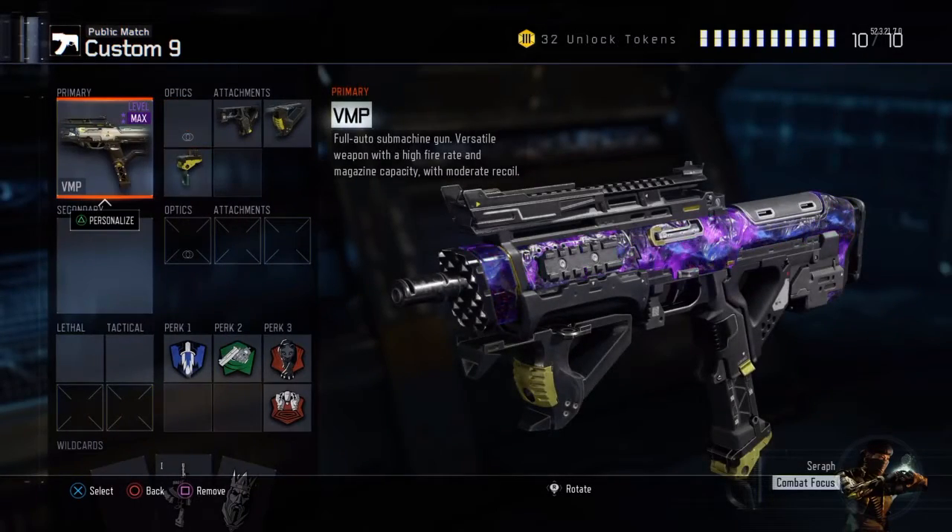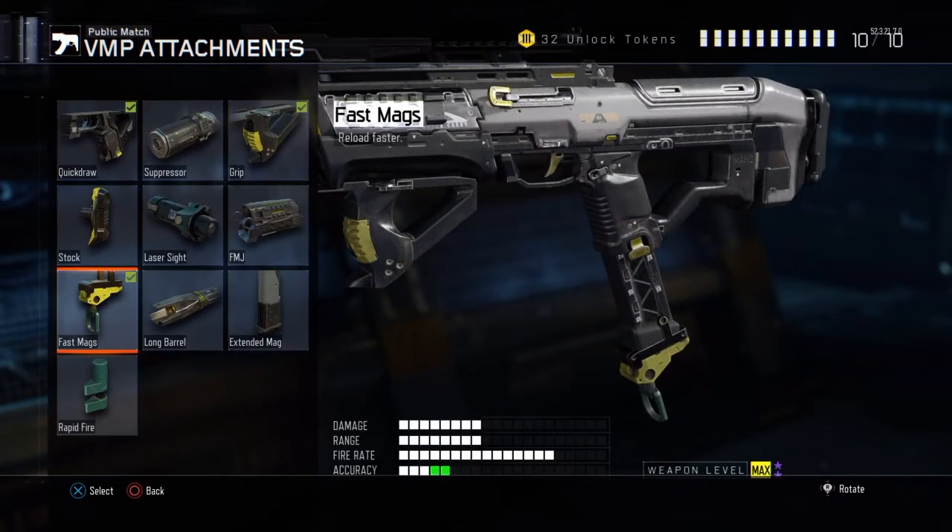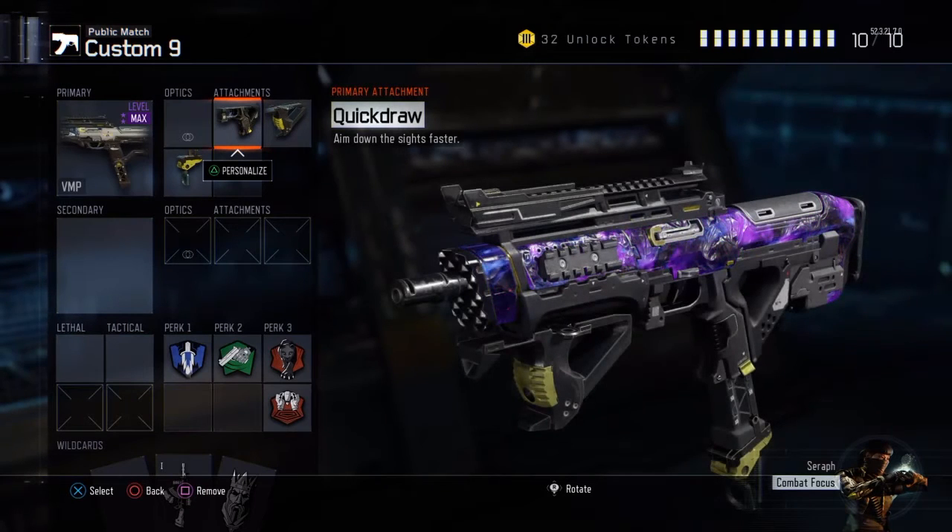We got some dark matter level max, but I don't think you need max for this. You just need fast mags — try to get fast mags. You can level up your weapons faster by Search and Destroy.